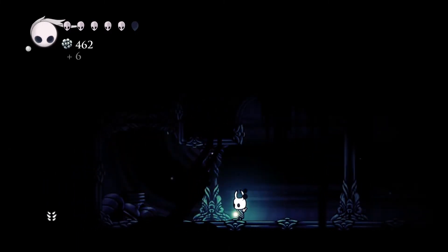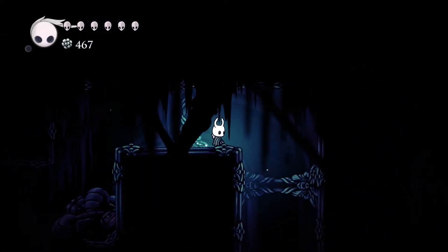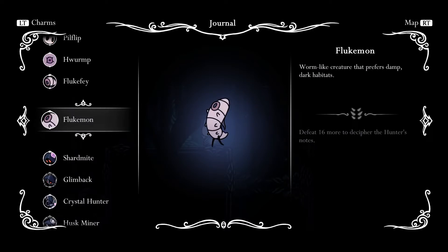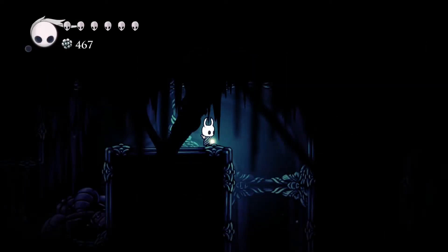Three pieces — since when did they have three pieces? Let's look at the entries. 'The flukemon — worm-like creature that prefers damp dark habitats. The flukefee — youngest of its species, body is composed of teeth, wings and stomach. A pill flip — odd creature that adapts to change its situation by flipping over and using the limbs on the other side of its body.' Ew.